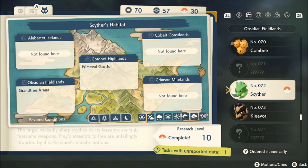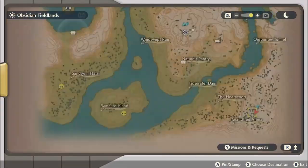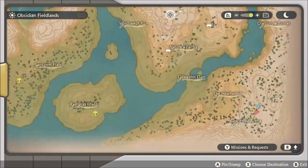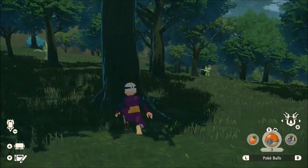It is going to be the easiest place to find a Scyther. Where I'm at, I'm at the complete bottom right of the map, by the Grand Tree Arena — pretty much by this warp portal, or fast travel location, whatever we want to call it.